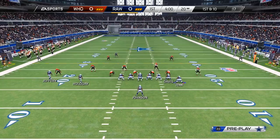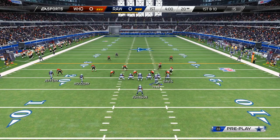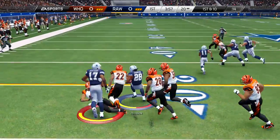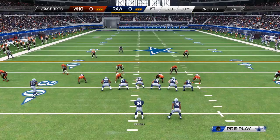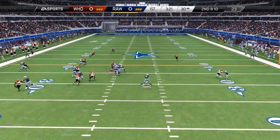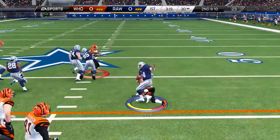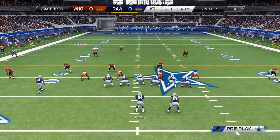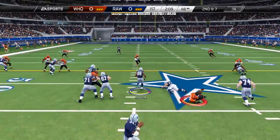First play of the game here. I usually like to do the outside zone on the first play, but when I'm playing a subscriber I know they're going to expect that, so I decided to go off the opposite side and ended up picking up a decent gain. A couple of plays later we go read option — beautiful spin move there.